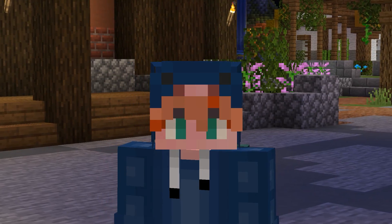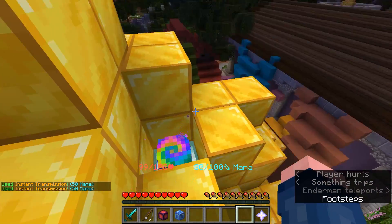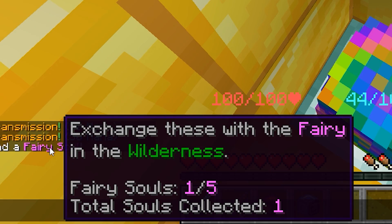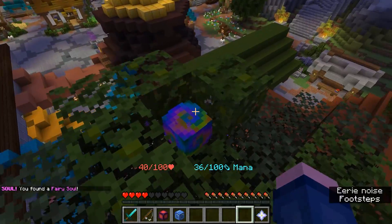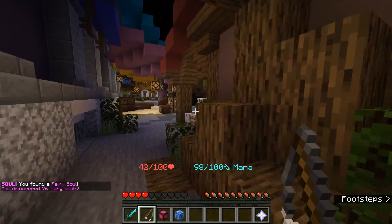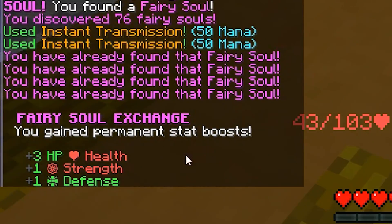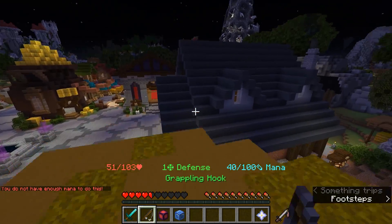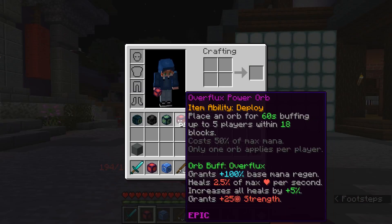One thing no one likes in Skyblock is fairy souls — and that's why I made fairy souls. I can teleport up here, claim a fairy soul, and you can see I have one collected out of five. I think there's another fairy soul here — yes, there it is. Now I don't feel like finding all of them so I'm just going to obtain them all and claim them. I didn't bother making the Tea of the Fairy because it's broken, but I have claimed fairy souls.